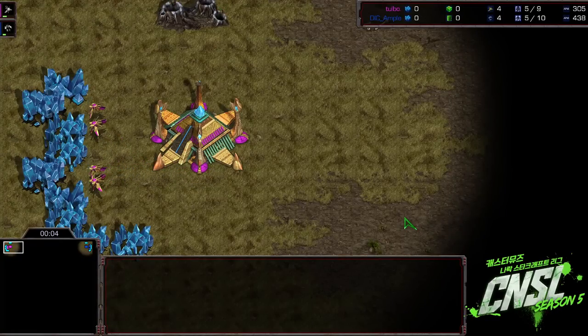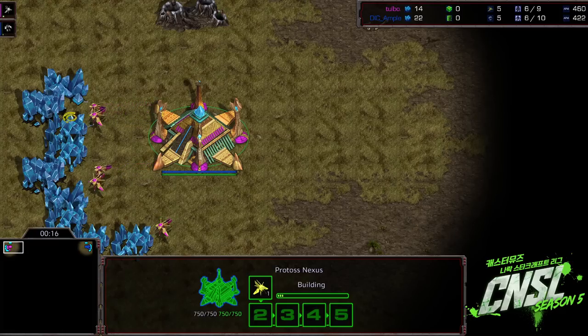Hey guys, Artosis here, bringing you some more CNSL 5. We have got quite the series here. We're in game number 3 of the last match, the decider match of Group A in the round of 16. Our last Protoss, YSC, tries to stay in the tournament. He was able to take that game on Odyssey pretty easily. I think his style, plus the strategy that Ample chose — you put those two together and it was meant to be.